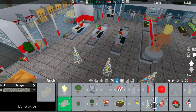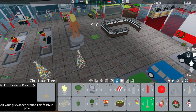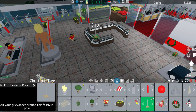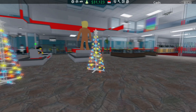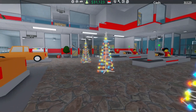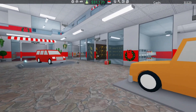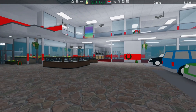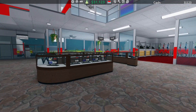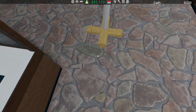The final thing is this pole. I don't know what this pole is, but we have a pole. I'm going to place one down just for the fun of it, inside of here. So we've got the Christmas trees, the presents, the wreaths, and let's go have a look at that pole. This pole is just a pole — I don't know why we have a pole, but it's a pole.